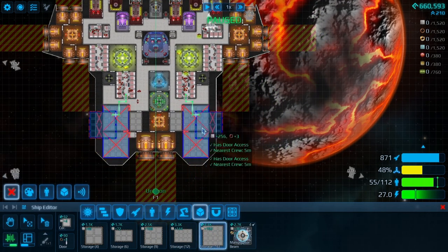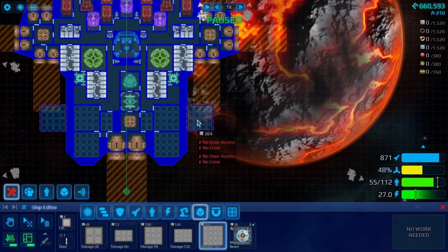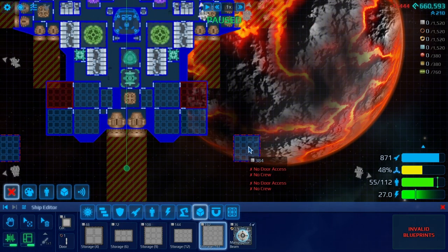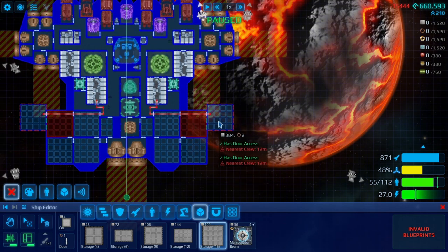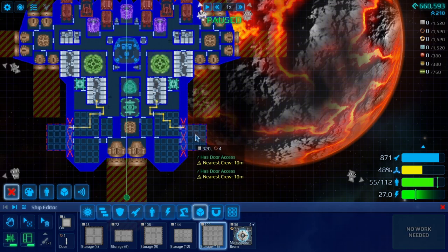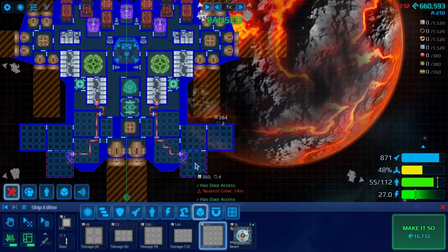Alright, we will put it here. Let's go into blueprint mode. That way we can just blueprint this. Oh yeah, that's a little too high — that's going to get burnt. Let's do it like this, so that way I can put armor around it and make it still look good.